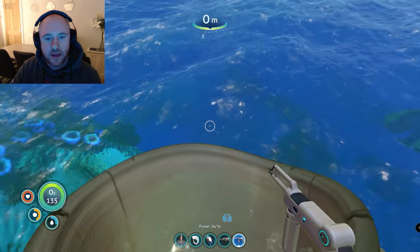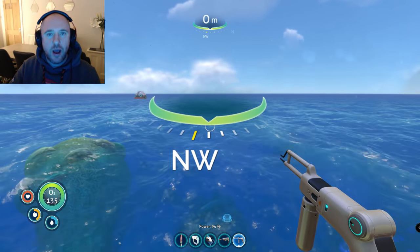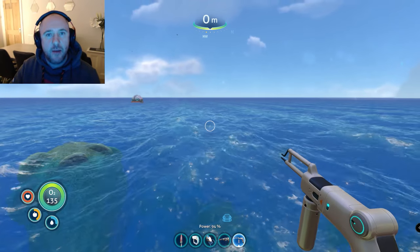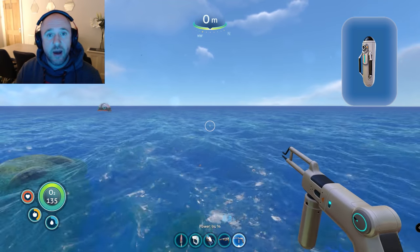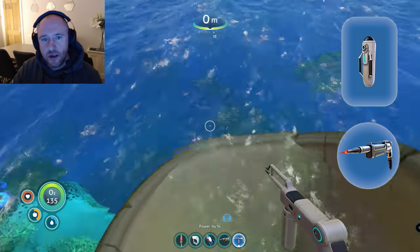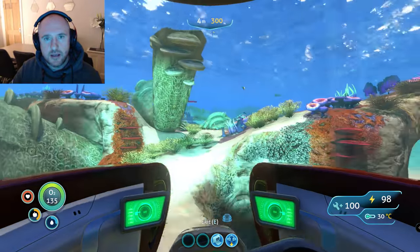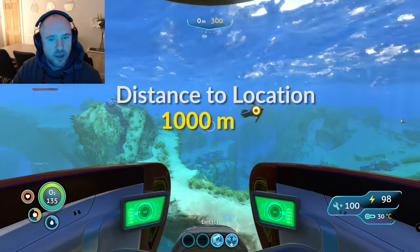So where we're going to go is one click right of northwest, and we're going to do that in the Sea Moth — you can also do it in the Sea Glider. We'll be going around about 150 meters down, so what I recommend is having a high capacity tank, ultra if you've got it, and a laser cutter. Those two things. So without further ado, one click right of northwest and about a thousand meters.